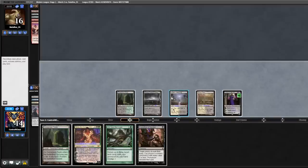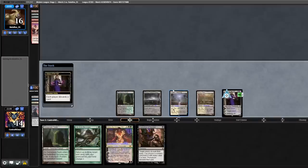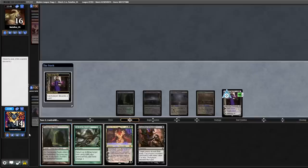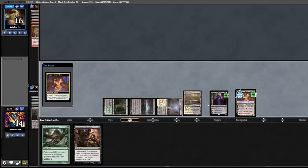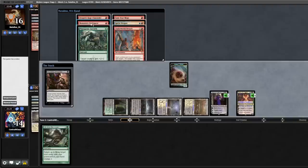Opponent passes back. We draw an Inquisition, plus the Liliana, discard the Overgrown Tomb, play out our Grist, plus the Grist, cast Inquisition — and opponent scoops. Game two.